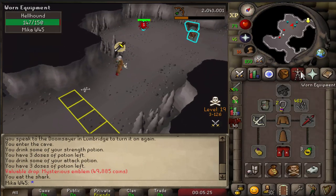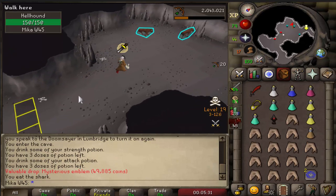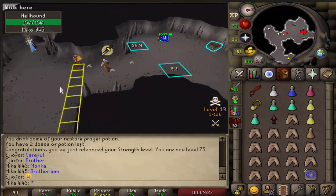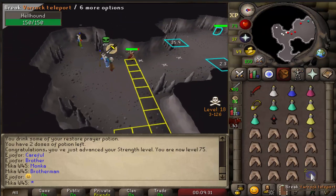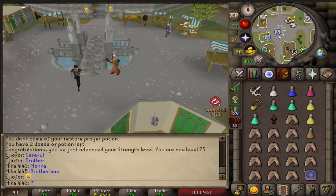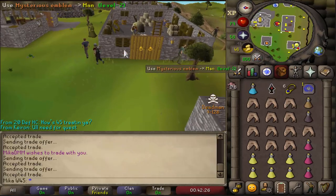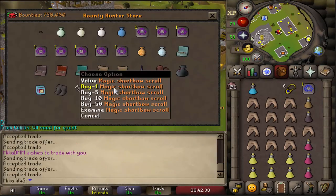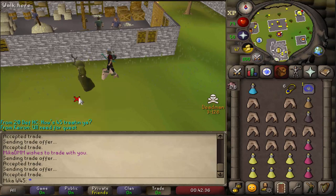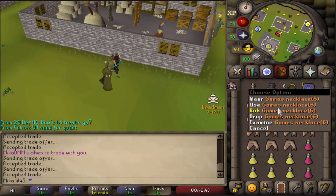I also decided to take a little bit more risk — I now have Black Mask, but I also brought a Phoenix Necklace, because I want to do this task as fast as possible. 75 Strength, nice. Let's use this emblem — trade, Magic Shortbow scroll, imbue, and then trade for the looting bag. Oh, I didn't need to use that emblem on it. Oh well. And we can now go skip the task.